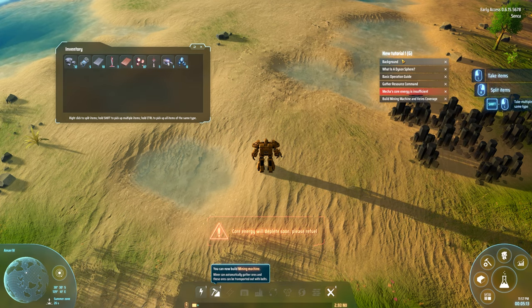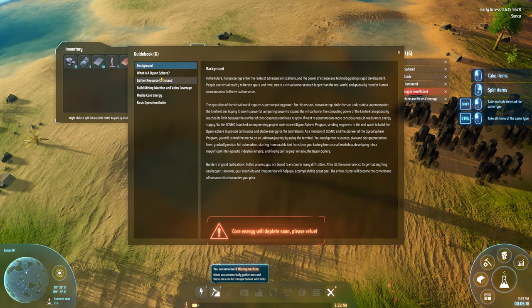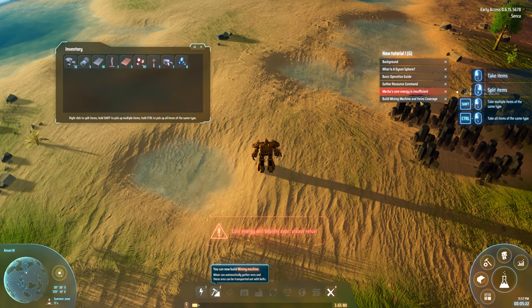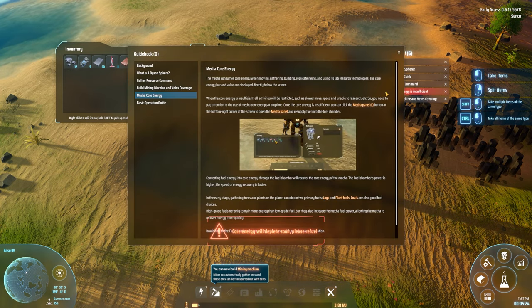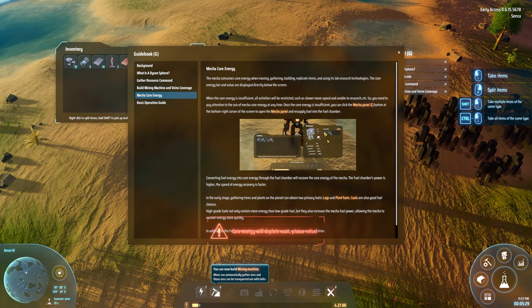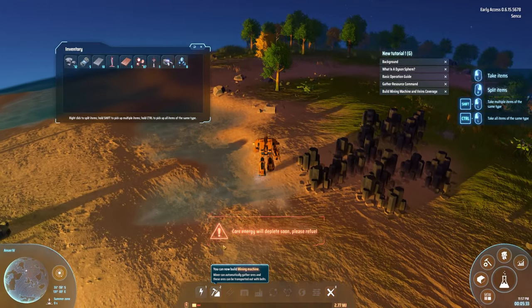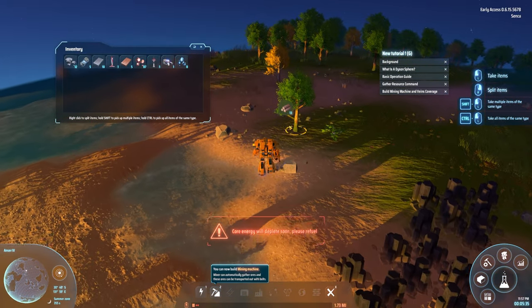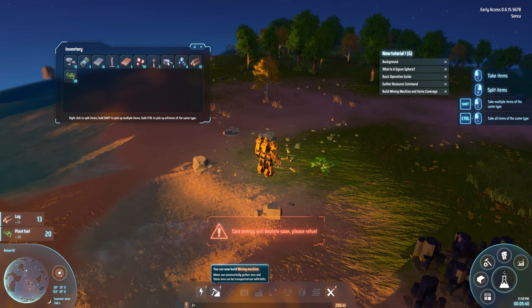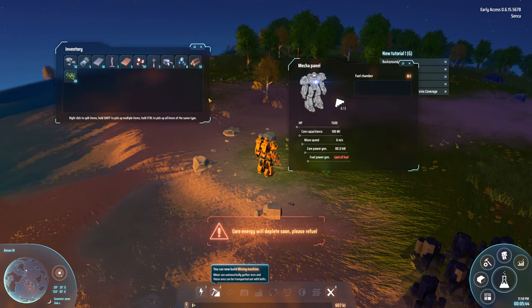Okay, let's see the tutorials. When I have something to fuel — okay, this is how it works. Let's get some trees. Even walking is depleting our energy resources. Okay, 13 — it was C for the mecha panel.